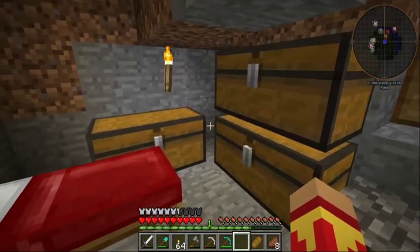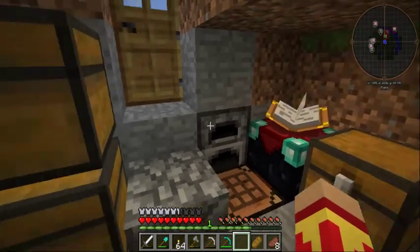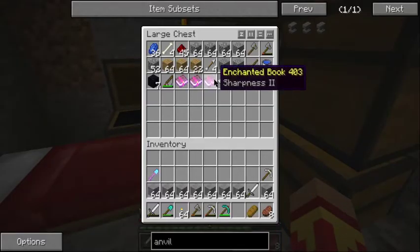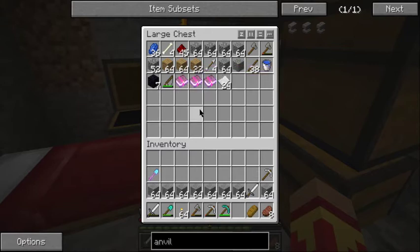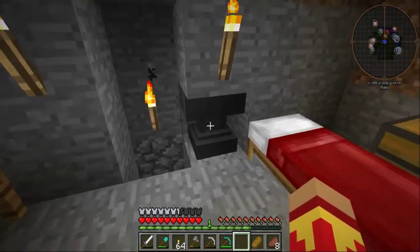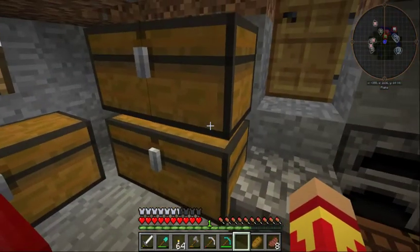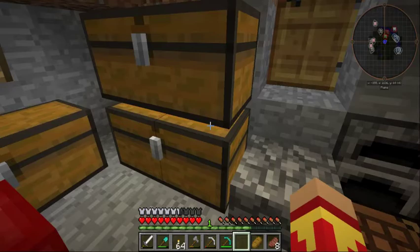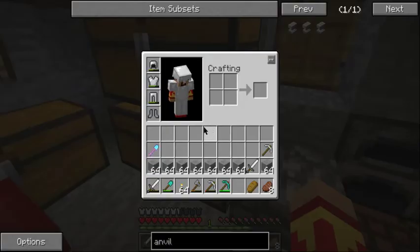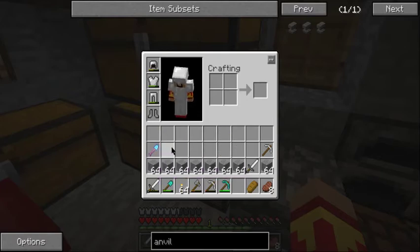Last time, just to let everybody know, we made the Enchanting Table. I enchanted a couple of books — they were all level 1. I then made the Anvil and combined them to twos. I made a Diamond Shovel and put Efficiency 1 on it, because that was the only Efficiency book I got.